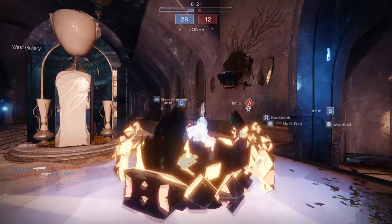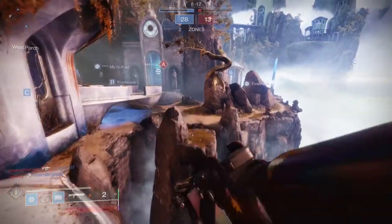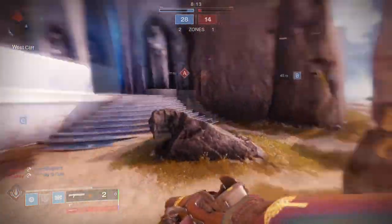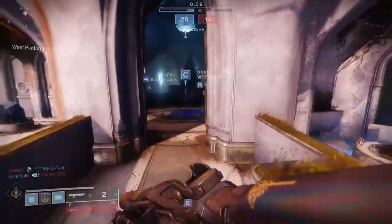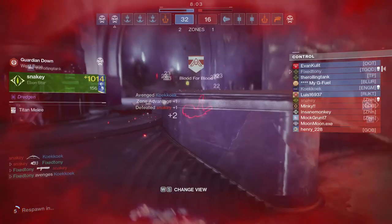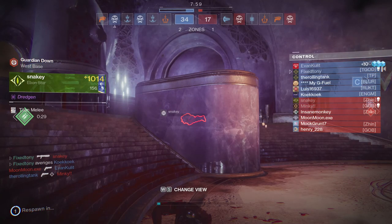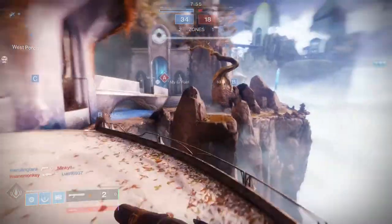In Season 11, seasonal rewards will drop from completing core activities — strikes, Crucible, Gambit — as well as basically every other activity in the game. We want to make engaging with the entire game feel more rewarding and for every play session to give you a chance at earning seasonal loot. In addition, Season 11 will also feature two returning weapons each from Season of the Undying, Season of Dawn, and Season of Worthy.